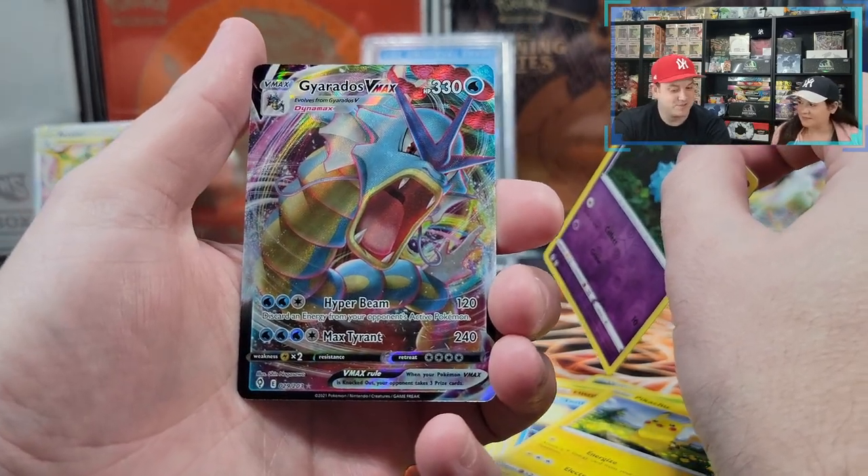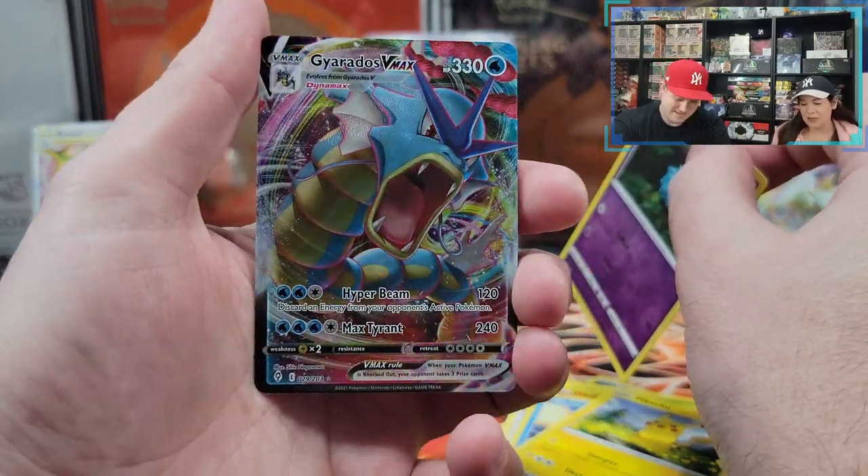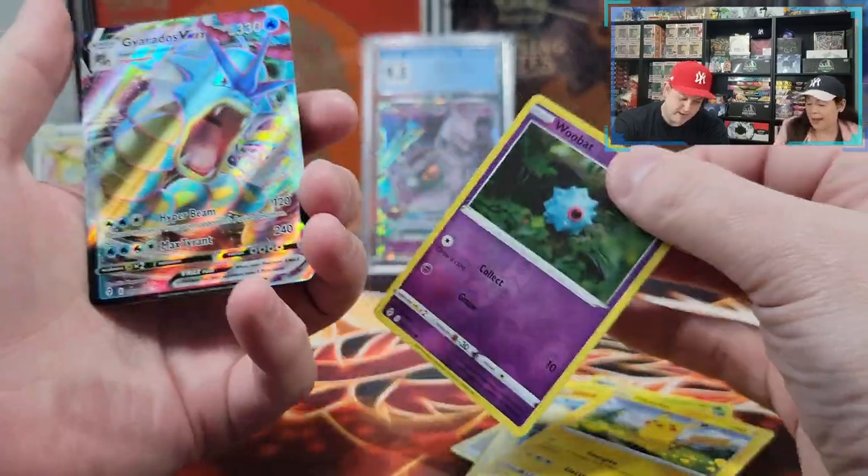But when you're missing so much and you get the dupe back-to-back ETBs, that's a little painful. But I really like Gyarados — I think it's a win, it's 100% a win. And we got a Wobat. All right, let me wrap this up.